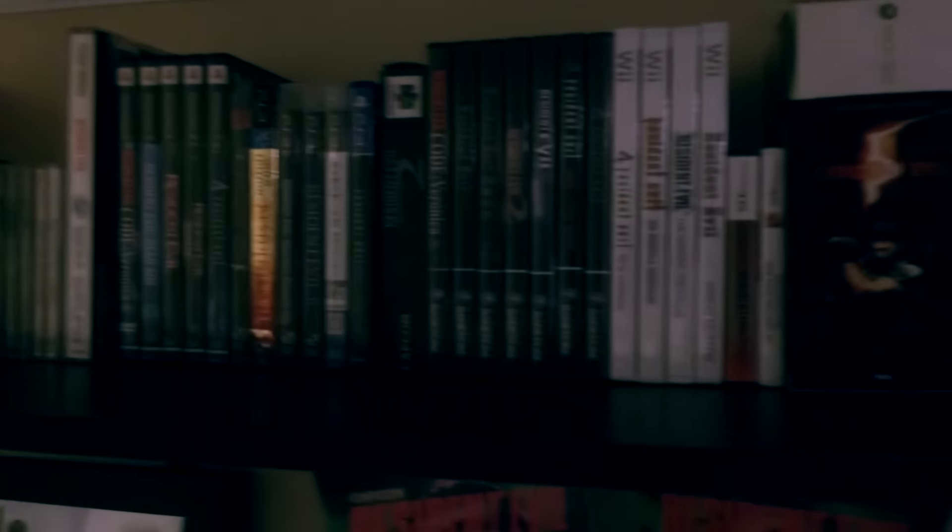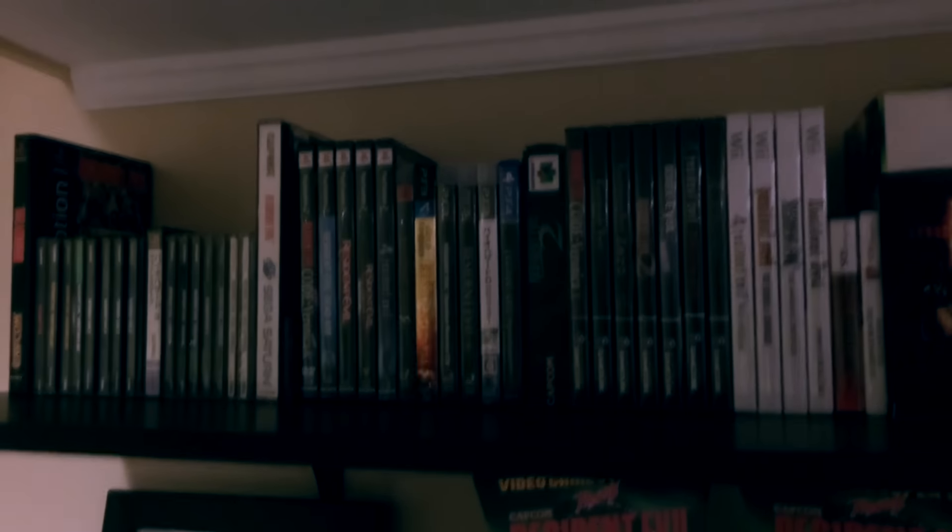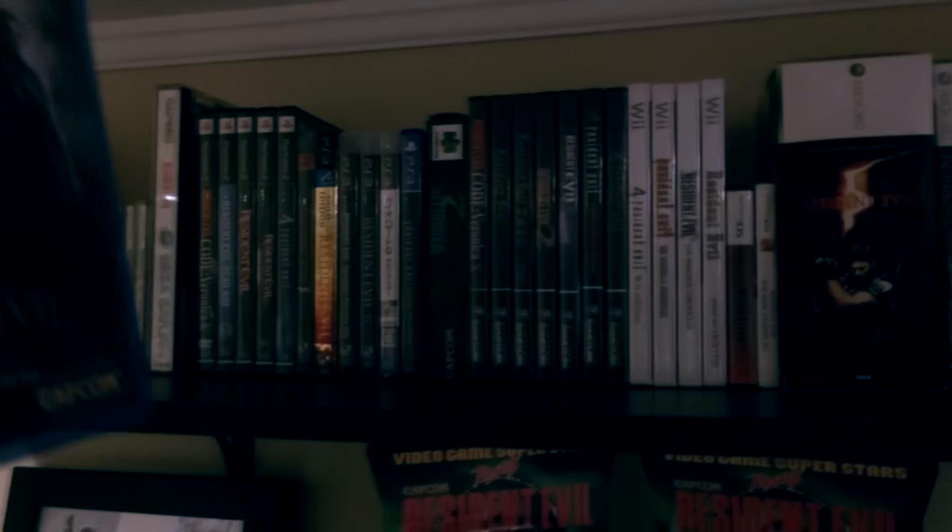I recently reorganized my collection completely. I made it so it's sorted by console — PS1, PS2, all of Sony, all of Nintendo, all of Xbox. I kind of redid it after doing that collection video. So what we're going to do is move the N64 version over a bit, and we have enough room for Resident Evil 6 to slide in there. Then I'm probably going to start installing it because I want to start playing it and recording some stuff. There you go — Resident Evil 6 is in the collection.